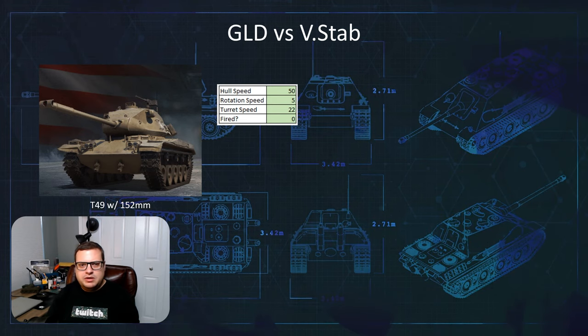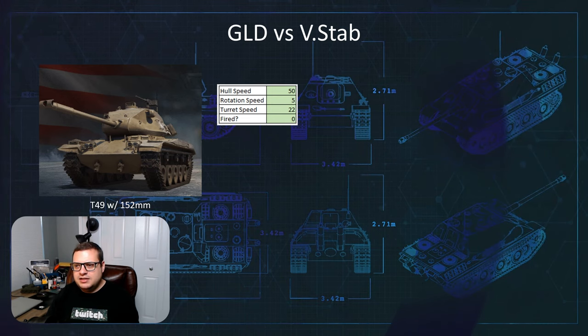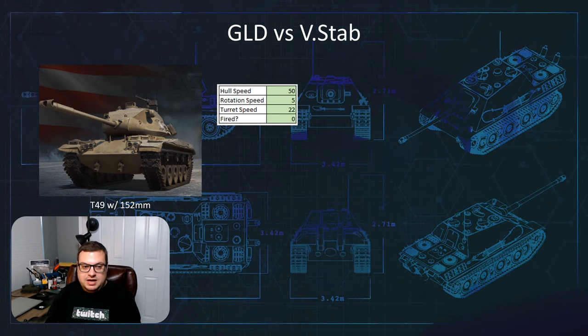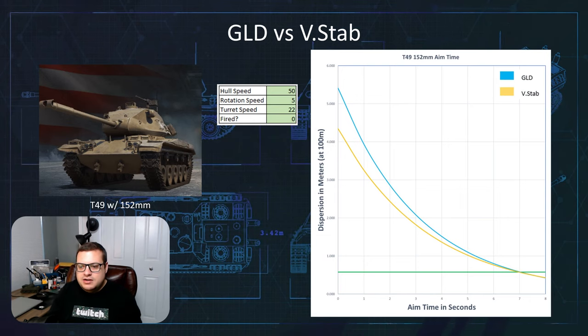I came up with the T49 running the 152 millimeter gun. So if we take this vehicle, run it at 50 kilometers an hour, rotate the hull at five degrees per second, and turn the turret at 22 degrees per second — what does his aim time look like? We come up with this graph. We notice that the longer the aim time is, the less of a difference there is in terms of fully aimed time versus gun-laying drive and vert stabs. However, vert stabs, if you fire any time before you're fully aimed, will have smaller dispersion than the gun-laying drive.